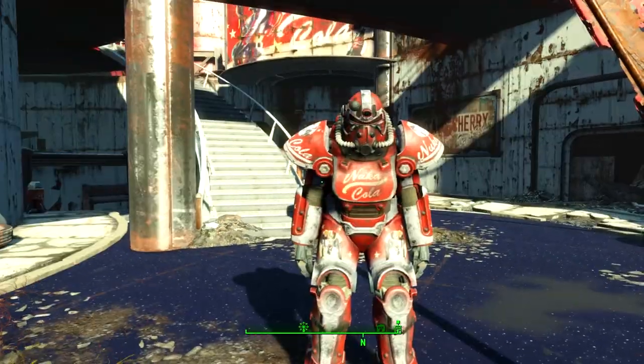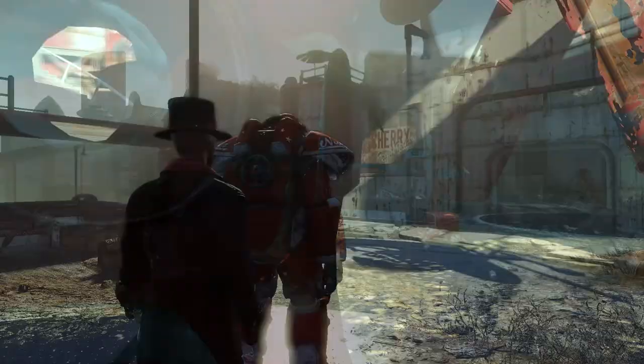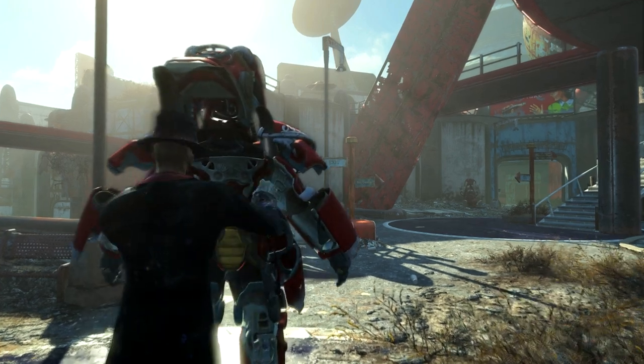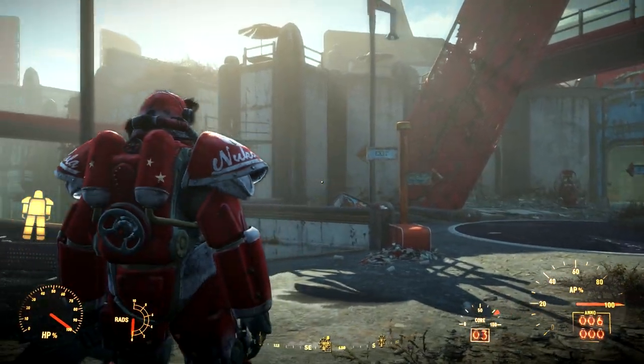What we're going to do to cheat our way around this is to grab our own suit of power armor. You will need your own suit of power armor in order to do this method. I've brought along the Nuka-Cola armor — another unique legendary set you can add to your collection. I'll leave a link below in the description on how you can get that yourself.